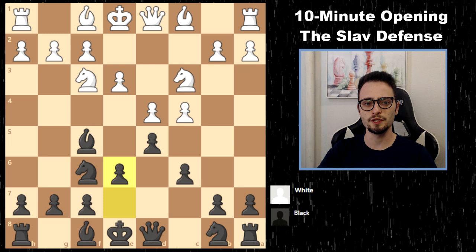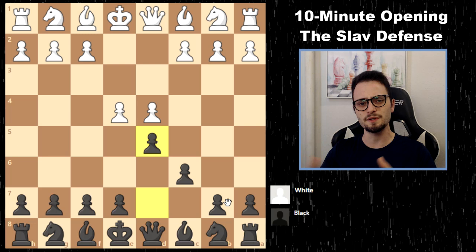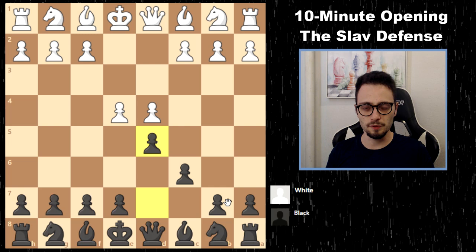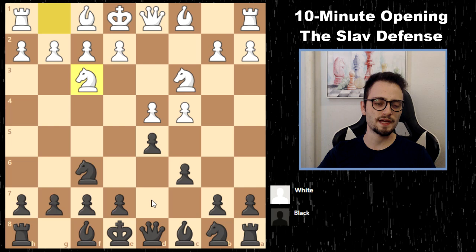That's a little bit about the Slav Defense — it's a really good complement to the Caro-Kann. You can even start games with c6, and if they play e4 you've got a Caro-Kann, so the two go together with a bit of overlap. I wouldn't play c6 in every single game, but I hope this is a nice introduction to these structures. Just get playing and shoot for positions that look similar to this.